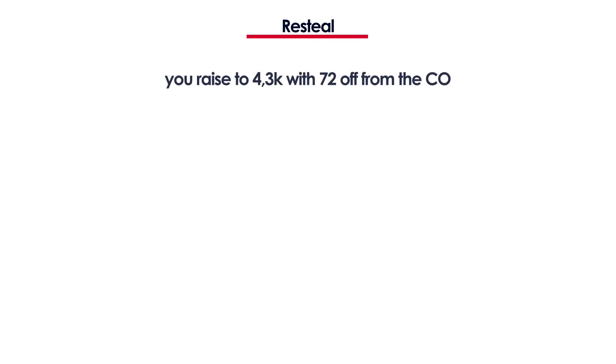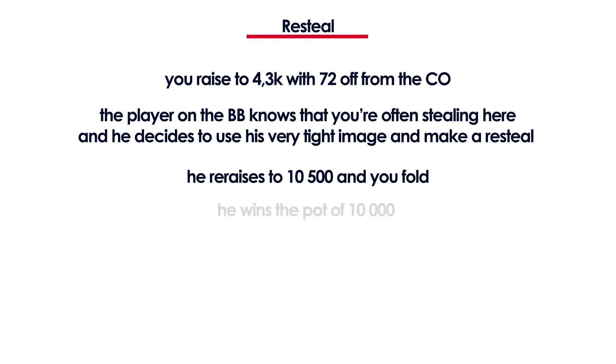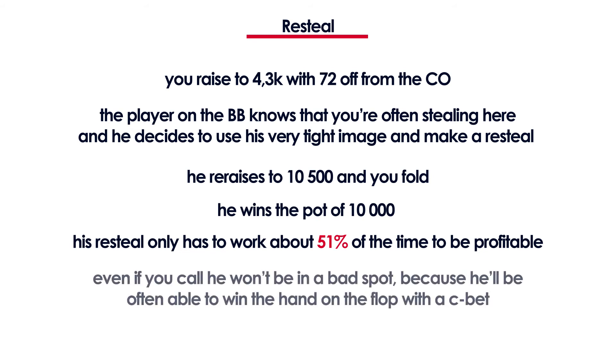Going back to our example: you raise with 7-2 offsuit to 4.3k, and the player on the big blind — who is a very tight player — decides to use his image and make a Re-Steal, 3-betting to 10,500. You obviously can't call with 7-2 offsuit and so you fold, and he wins a nice pot. His Re-Steal only has to work a little over 51% of the time to show profit, and even if you have an actual hand and miss the flop, he'll be able to pick up the pot with a continuation bet a lot of the time — all just by using his very tight image.